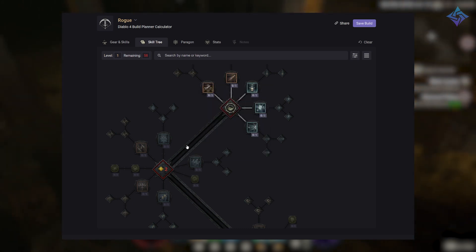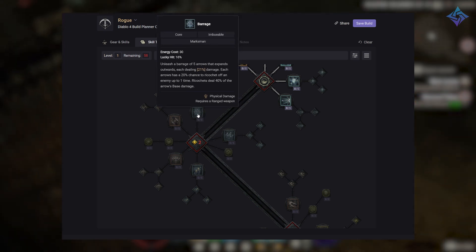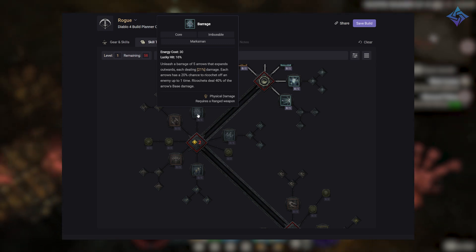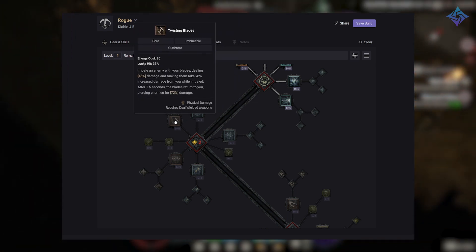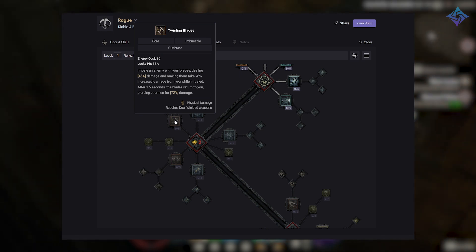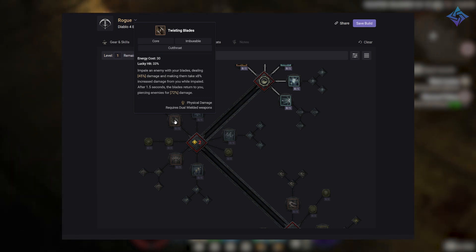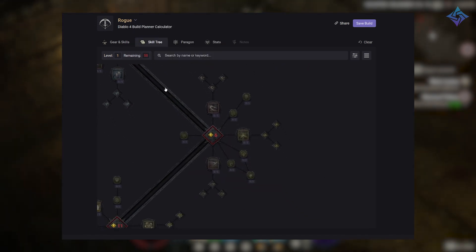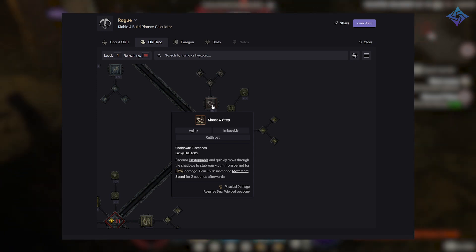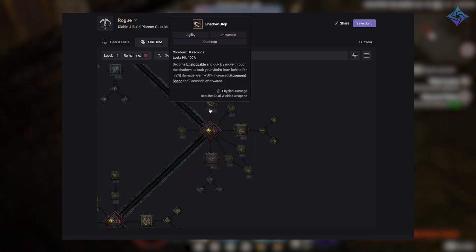For core skills we have Barrage, a ranged attack that unleashes a barrage of arrows expanding outward, where each arrow has a chance to ricochet to additional enemies. Then we have Twisting Blades — you impale an enemy on your blades, making them take increased damage while impaled, and after a short duration your blades return to you, damaging any enemies on their way back. For agility skills we have Shadow Step — you become unstoppable and quickly move through the shadows to stab your target from behind, then gain movement speed for a short duration after.